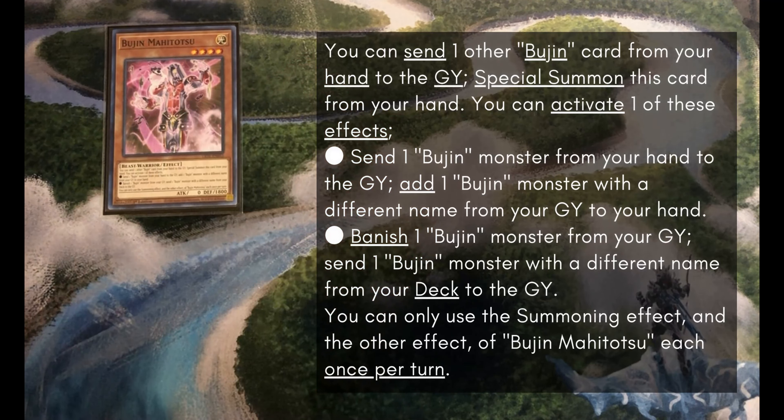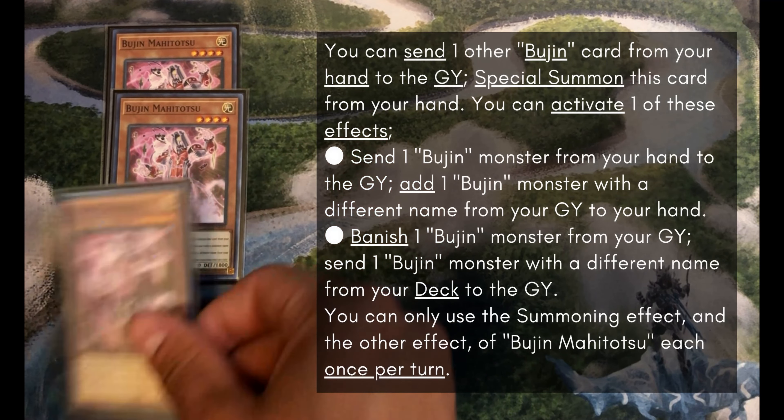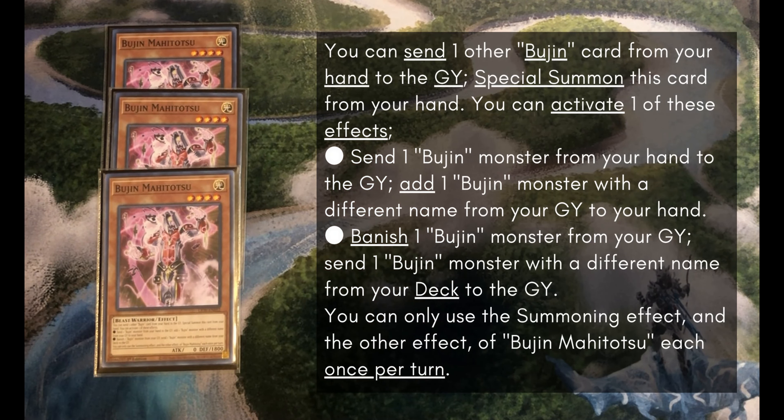Then we got Triple Bujin Mahitatsu. This is your best summon off of Torifun so that you can set up your graveyard a little bit — maybe banish something to trigger an Arasuda with its foolish burial effect. It also acts as an extender in your hand by being able to discard a Bujin card to Special Summon itself from the hand, so it has a bunch of different uses.